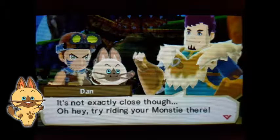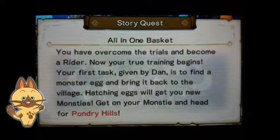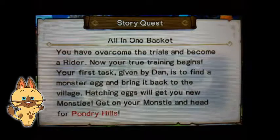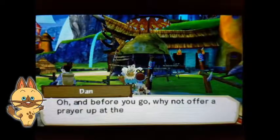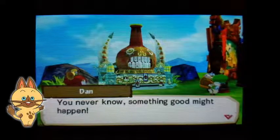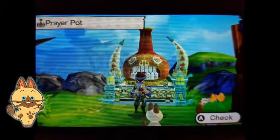It's not exactly close though. Try riding your monstie there. You have overcome the trials to become a rider. Now your true training begins. Your first task, given by Dan, is to find a monster egg and bring it back to the village. Hatching eggs will get you new monsties. Get on your monstie and head to Pondry Hills. And before you go, why not offer up a prayer to the prayer pot? You never know - something good might happen.